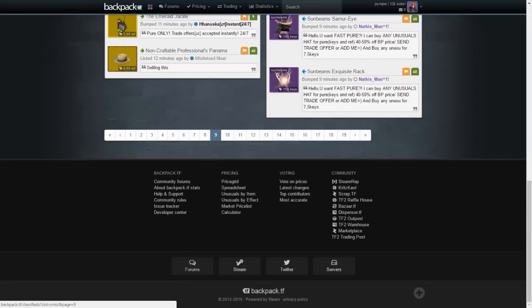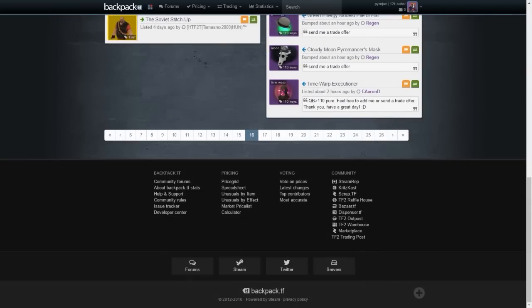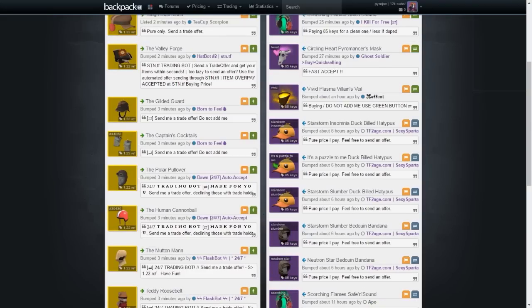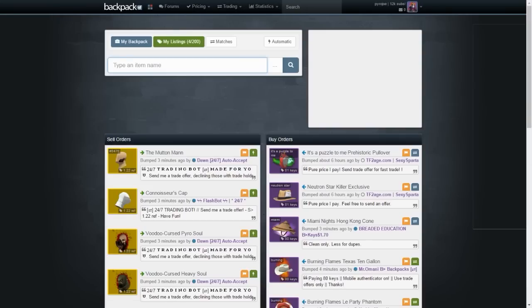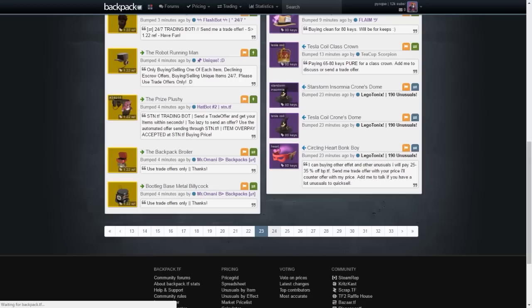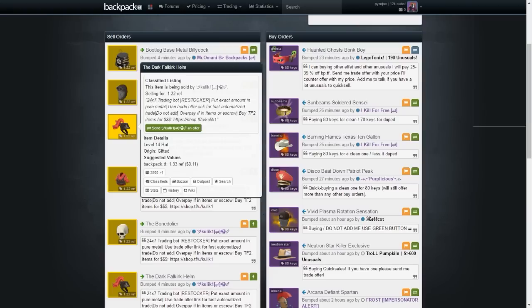Generally Halloween cosmetics are worth less than one craft hat, which is about 1.22 refined for the average craft hat. You can skip past those and get to regular hats. As you scroll through you can see discounts emerging - hats with a backpack.tf price of 1.33 refined being sold for as little as 1.22. That's not a huge profit margin, but one scrap profit ten times over gives you a refined, and you'll slowly start to make profit. For example, a Dark Falco priced at 1.33 being sold for 1.22 gives you 0.11 refined profit. You buy items for less and sell for more - it's really straightforward.